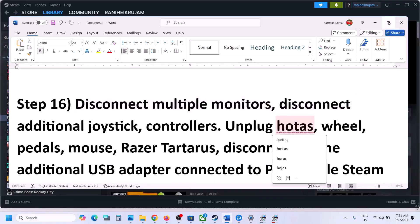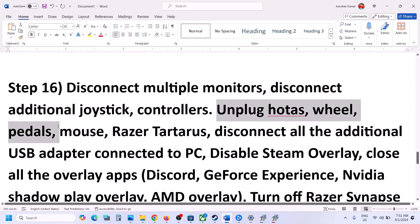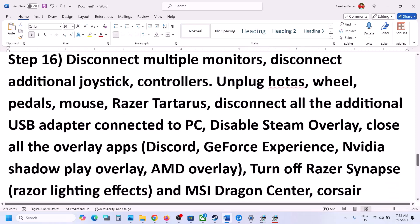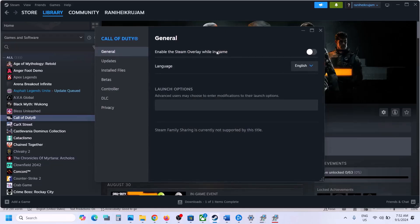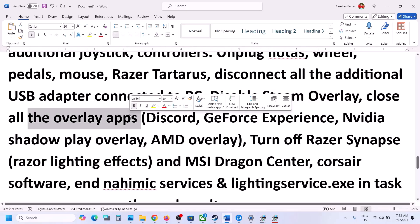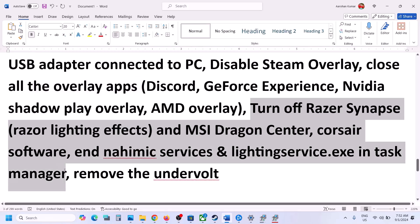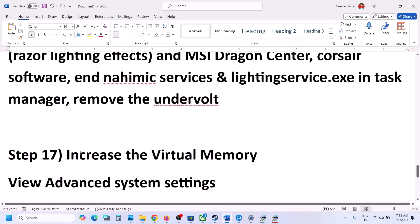The next step is to disconnect multiple monitors and try launching the game on a single monitor. Disconnect any extra controllers, HOTAS, wheels, pedals, or external USB adapters. Disable the Steam overlay by right-clicking the game in Steam, selecting Properties, and unchecking Enable Steam Overlay While in Game. Close all other overlay applications like Discord and GeForce Experience. Also close any third-party software or services, and remove any undervolt on your computer before launching.